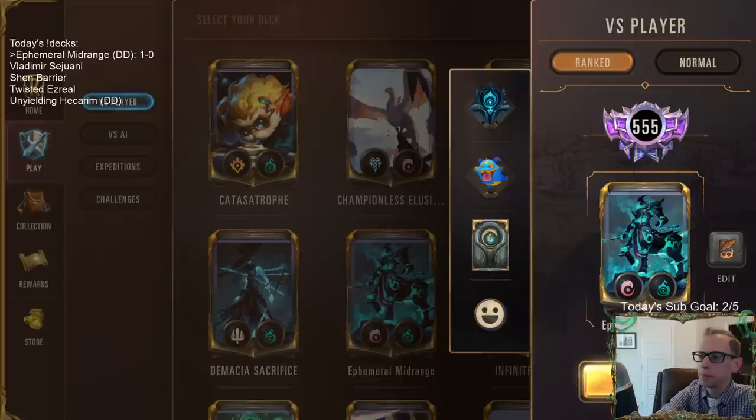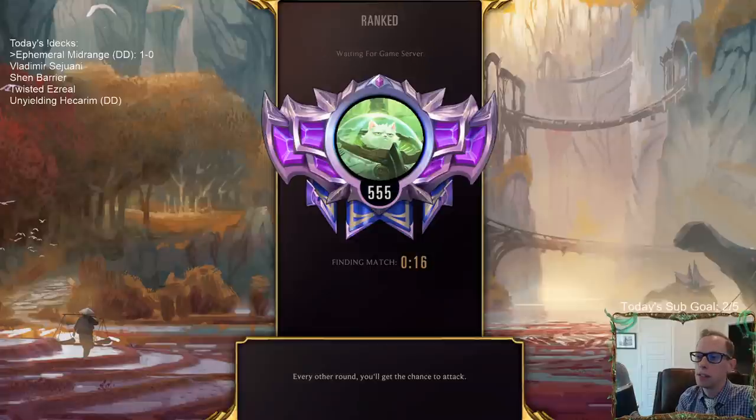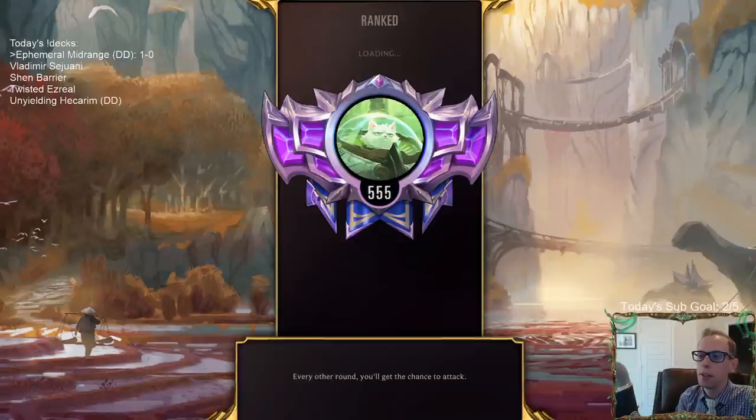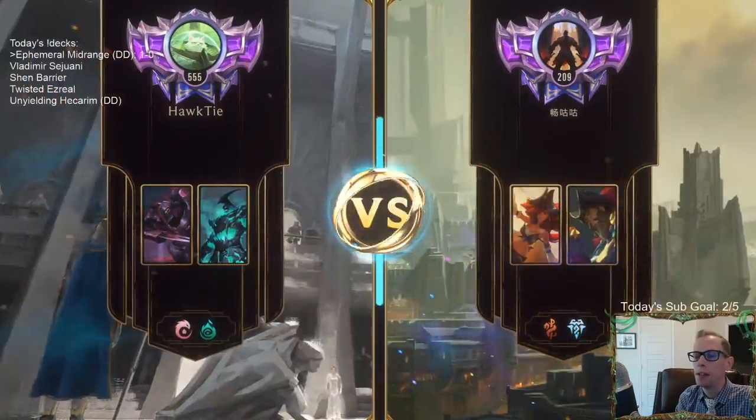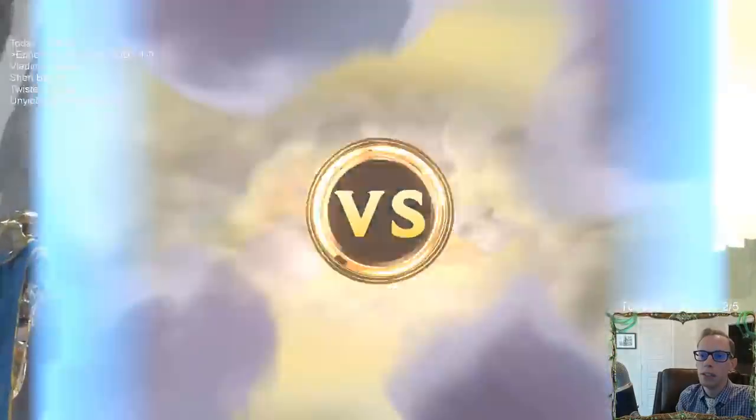That was a good game. The Deathmark combo was critical - getting rid of Sejuani, which is a hard card to get rid of. The Deathmark combo got rid of that, and then getting rid of the Leviathan. Those are two huge threats - a 5/6 Overwhelm and a 5/8 Overwhelm. Taking those out with one 3-mana card was big time.